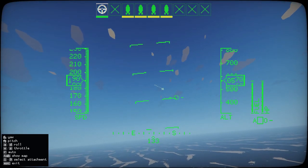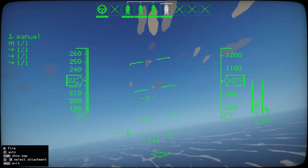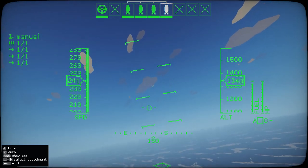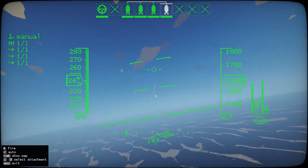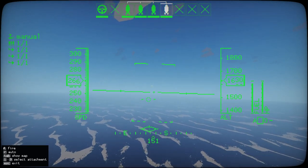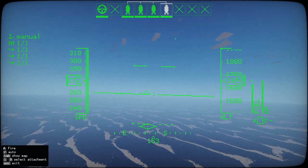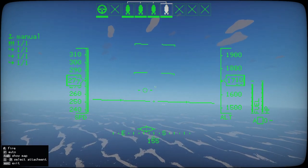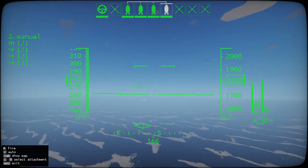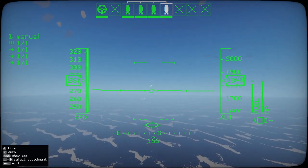I wonder if maybe in a patch they sped up the rate at which the elevator works or something along those lines. If you are watching this, I'll probably Google after why the countermeasures are not loading — that would be quite useful to know, because that could give me a big edge if I actually have those to use instead of having to manually dodge these missiles every time. At least there's clear skies — that makes our life easier.